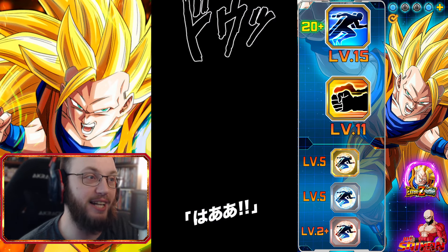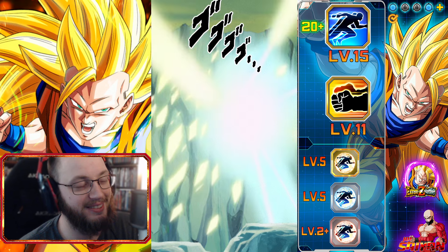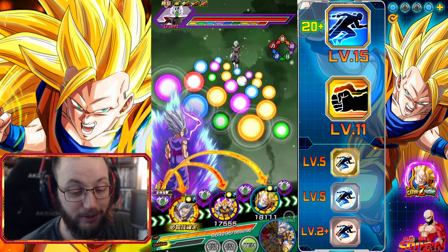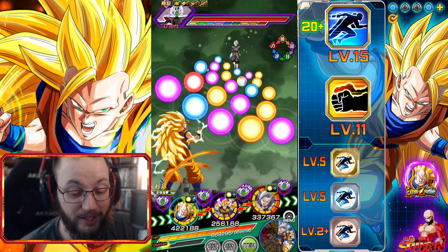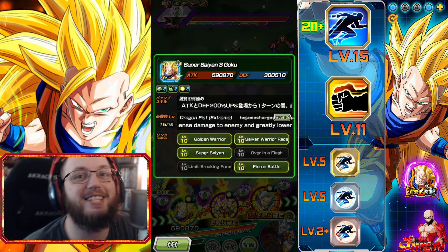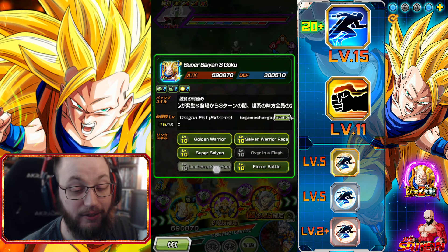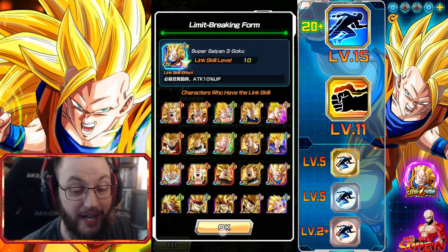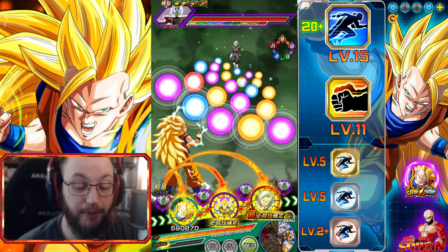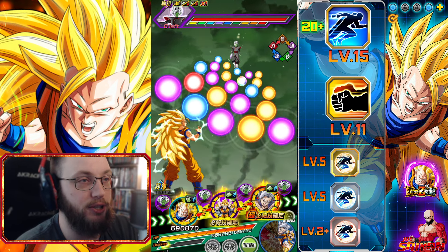He's a dodge or die character — he has to dodge. I'm going to try and hope that everybody here dodges or tanks, specifically this LR trio. I'm going to throw him into slot one, because he needs to dodge. He's only got six links, so that sucks. Over in the Flash and Limit Breaking Form will not be activated, unfortunately. Attack 10% up, key plus 3 — if he had Over in the Flash, he'd already be at level 12. So you have to get three key no matter what.